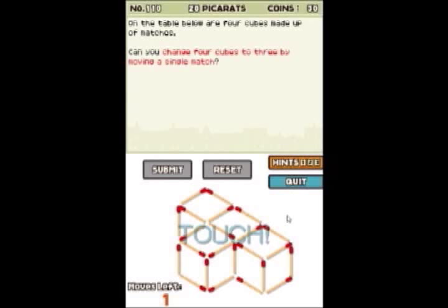On the table below are four cubes made up of matches. Can you change four cubes to three by moving one match? Let's see. Where am I gonna put that one though? I just have to figure out where to go. That's a trick - I can't remember exactly where to put this one.